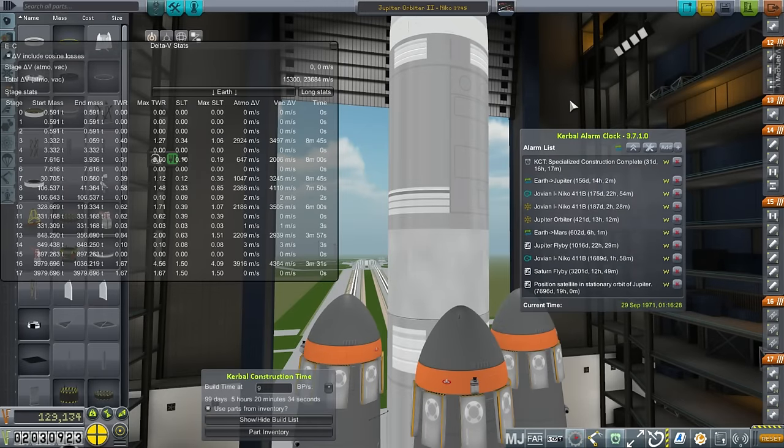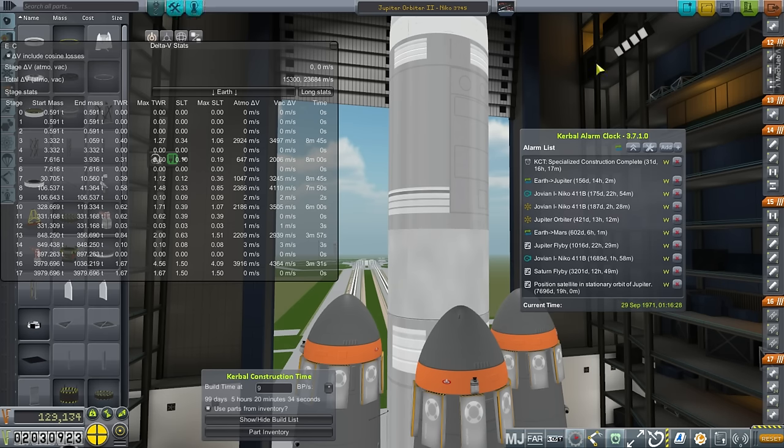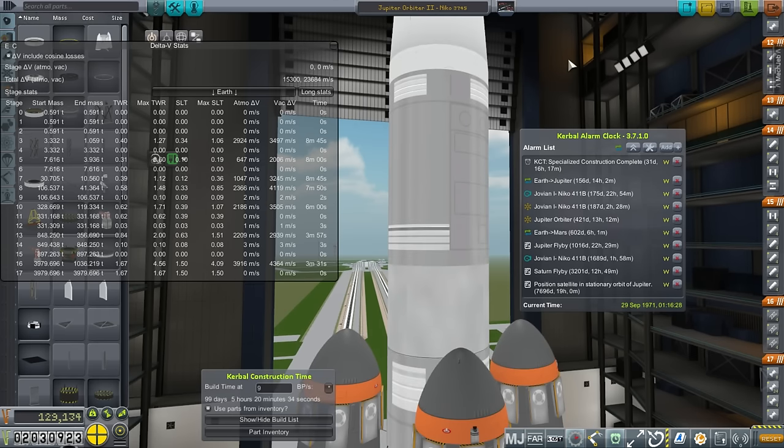Hello everyone and welcome back to my realism overhaul series in Kerbal Space Program 1.1.3. In this episode we've got an Earth to Jupiter transfer window in 156 days, and we still have that contract which asks us to position a satellite in a stationary orbit of Jupiter — a really tight orbit that needs a lot of delta-V to get into, so I decided to build a really big rocket.